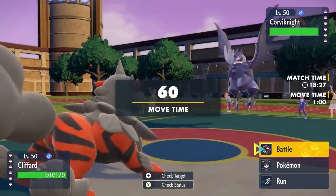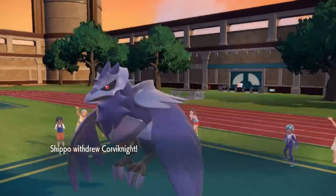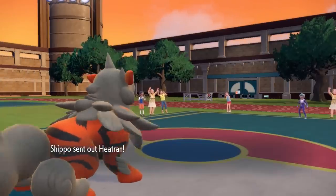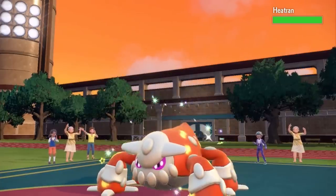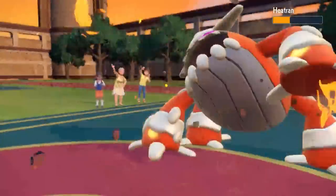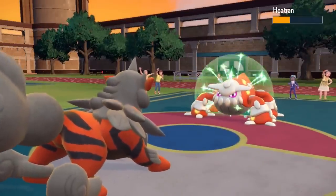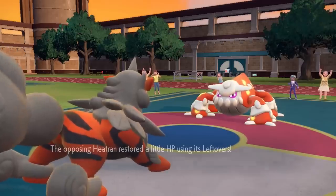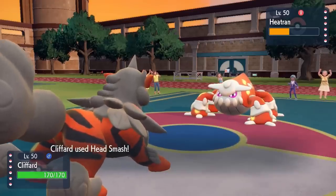This thing gets access to the ability Rock Head, which negates recoil damage, and it gets a STAB Head Smash. So I'm going to go for the Head Smash here. He does have the Heatran so I'm not inclined to go for Flare Blitz because that thing with Flash Fire comes in nice and easy. But Head Smash is a nice two-hit KO. I'm actually Choice Scarf so I'm able to outspeed a lot, and this thing is honestly what Rampardos wishes it was.